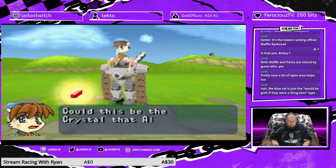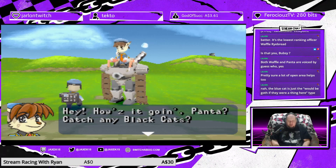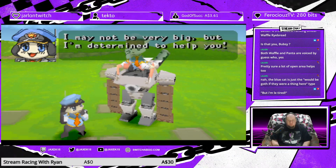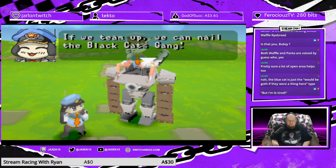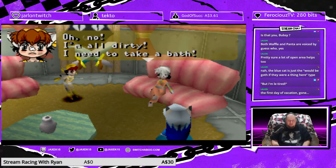Hey, we found a thingamabob. Could this be the crystal that Alicia was talking about? Howlz with a Z because 90s — that makes it cool. I may not be very big, but I'm determined to help you. If we team up, we could nail the Black Cat's Day! Can you stop talking, please?